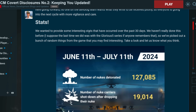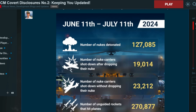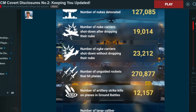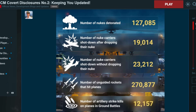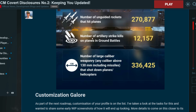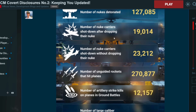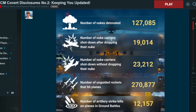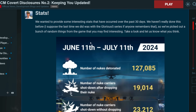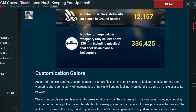They introduced some cool stats. Number of nukes detonated: 127,000. Number of nuke carriers shot down after dropping their nuke: 19,000 — which is interesting. Number of nuke carriers shot down without dropping their nuke: 23,000. So 127,000 people are still successfully dropping nukes, which is kind of crazy. There are also stats for unguided rockets that hit planes, artillery strikes killing planes in ground battles. I wish they would do something weekly like this — similar to what the Russian side of War Thunder used to do, showing the most played vehicle per game mode.